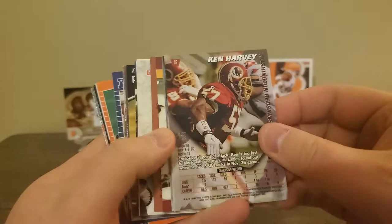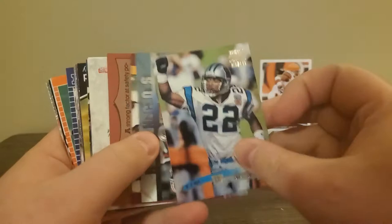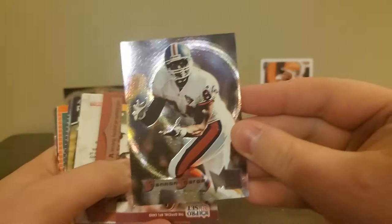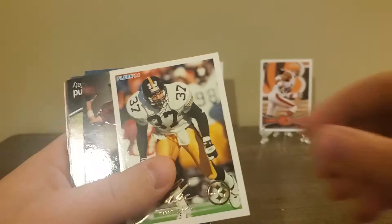A Willie Anderson 1996 draft pick - that's an old school card. Got a Tim McKeyer, not sure. A Shannon Sharp - that's a cool looking card. We've got an Art Monk. The Jets, Lester Leaves. And Steven Wilkerson.